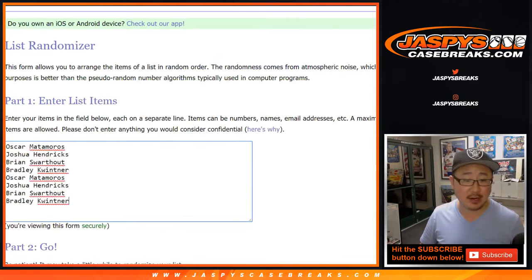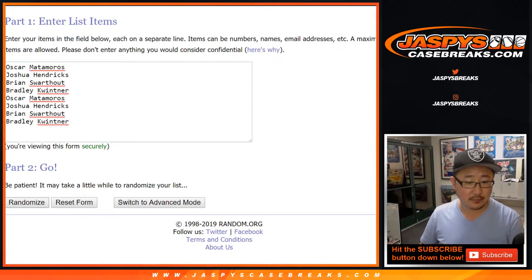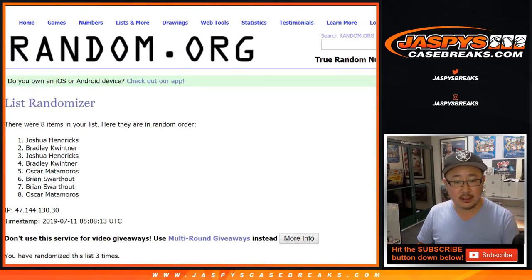And we'll randomize each list 4 times: 1, 1, 2, 3, and 4.